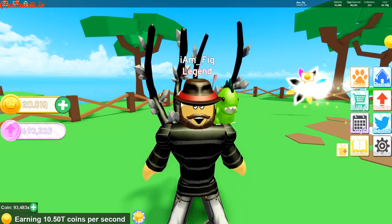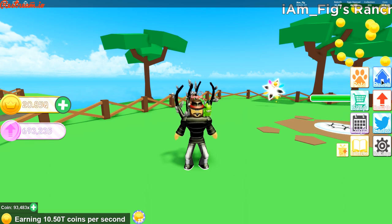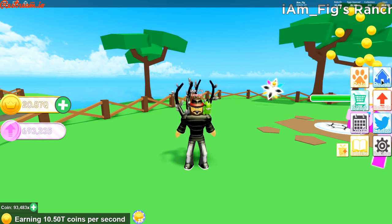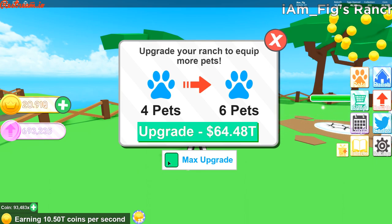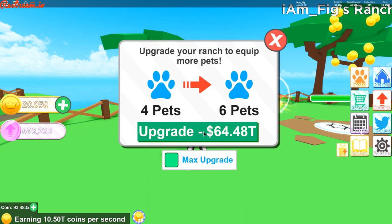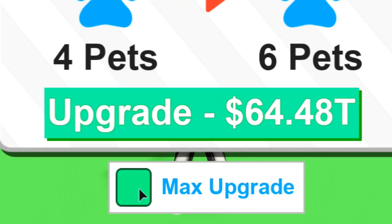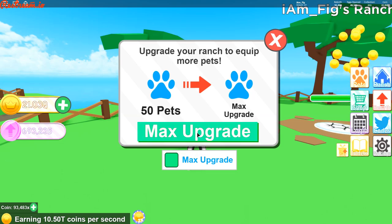Here we are on my ranch. The first thing they added is a really cool feature I've been wanting: a max upgrade button. Instead of having to spam the upgrade button over and over again, all you gotta do is hit this max upgrade button right here. It's going to cost me 64.48 trillion coins to max upgrade my ranch — just click it one time and there you go.